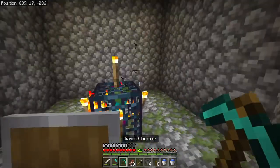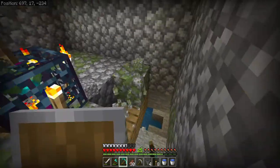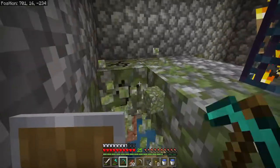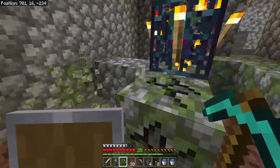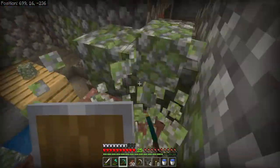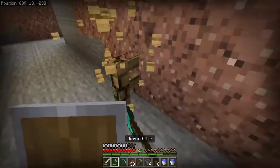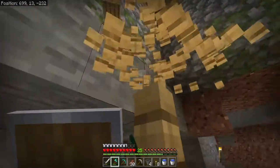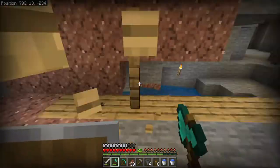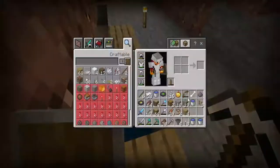All right, so to start with this, first we are going to start mining out the floor. I'm going to need to make walls around this, but for now this is what we're going to want to do. Let's get all this mined out and start getting rid of all this stuff for the mine shaft part here.